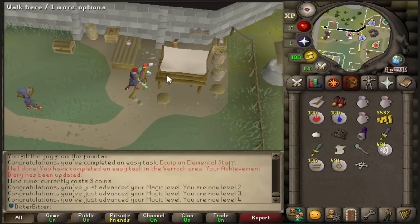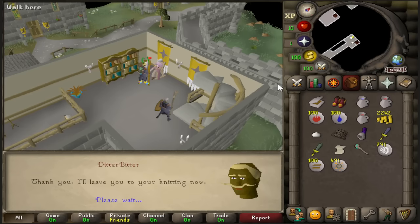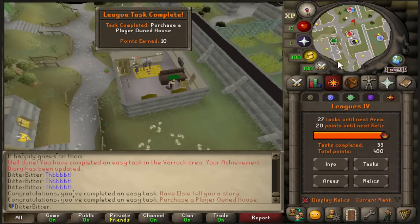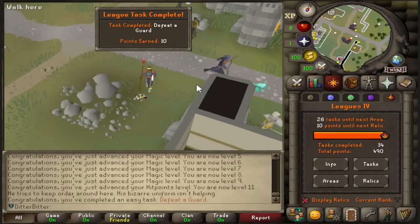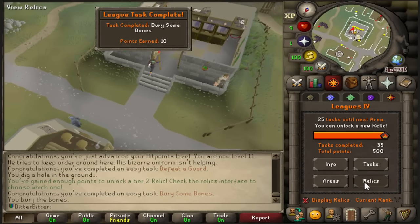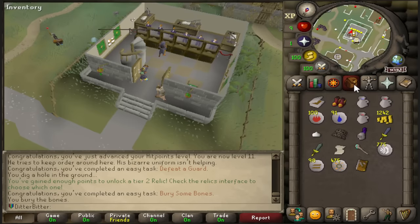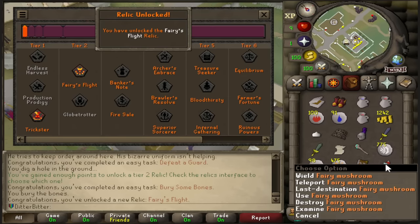Super close to unlocking both my second relic and my second region, I came over and stole some tea for another task, gave it to a girl called Elise for another task, bought myself a player-owned house for another task, and then safe spotted and defeated a guard which was the last thing I needed to unlock my second relic. My second relic choice is going to be Fairy's Flight — this allows me to teleport to any fairy ring, spirit tree, or farming leprechaun in the game. It's going to be super useful for getting around and I think it's the best option personally.